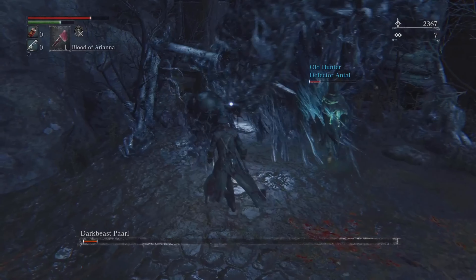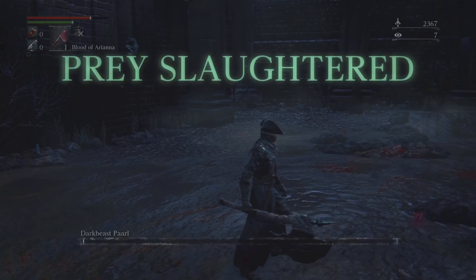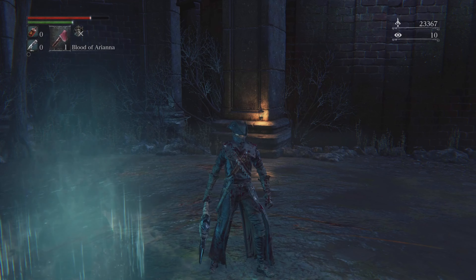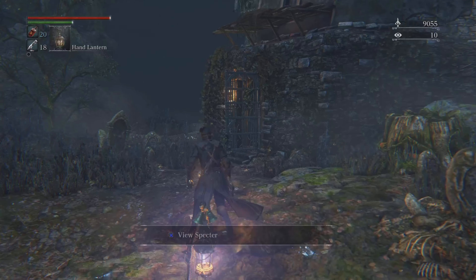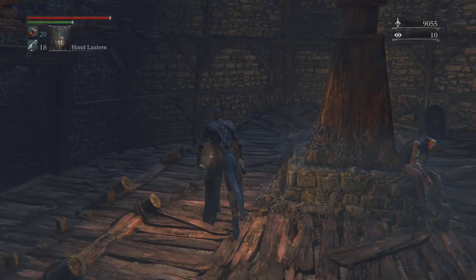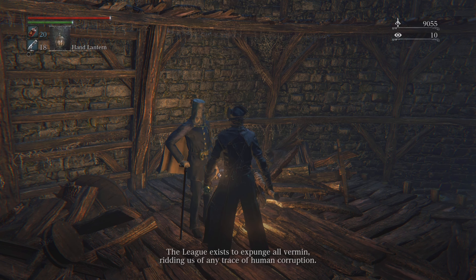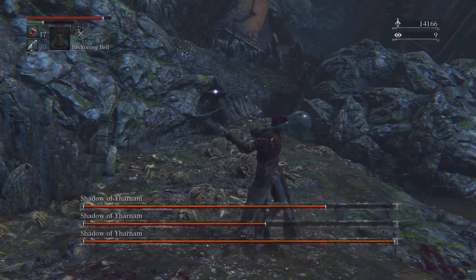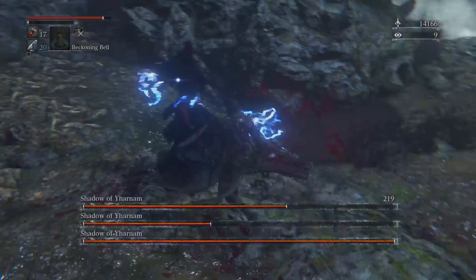The next thing I went to was the abandoned workshop. You get a trophy just for discovering it. There are a lot of enemies here in every direction — up, down, left, right. The real place I had to go was up a ladder to look for a tool. There's also another area upward. If you have a hand lantern, use it here because some areas can be dark. There are also chests right under stairs.